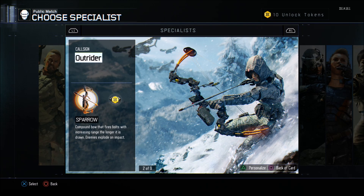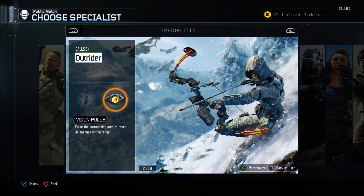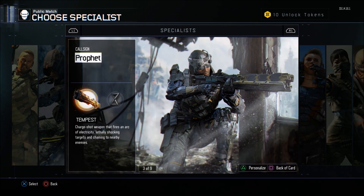Next one is going to be the Outrider. You guys have seen tons of gameplay of this person because it happens to be people's favorite — most people really enjoy this specialist, probably just because the bow is really cool. It comes with the Sparrow, a compound bow that fires bolts with increasing range the longer it's drawn, and it explodes on impact. The other ability the Outrider has is the Vision Pulse, which pulses the surrounding area to reveal all enemies within range — basically like wall hacks.